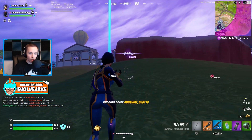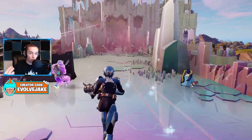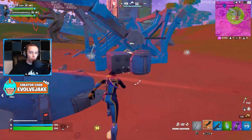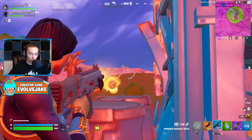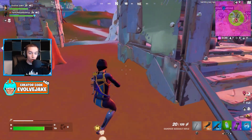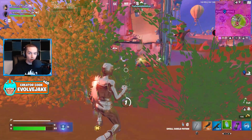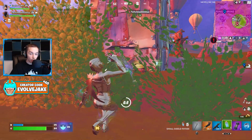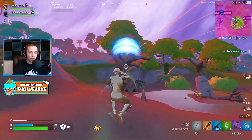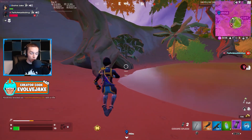The explosive goo gun will also be coming to the game — it looked really powerful in the trailer, but everything looks powerful in trailers. There's also a supply drop radio, which allows you to call in supply drops; this has been rumored since Chapter 1 and seems like it's finally coming. Additionally, there will be a throwable launch pad — like a Port-a-Fort grenade that you throw and it builds a launch pad — which I think will be really nice to have.